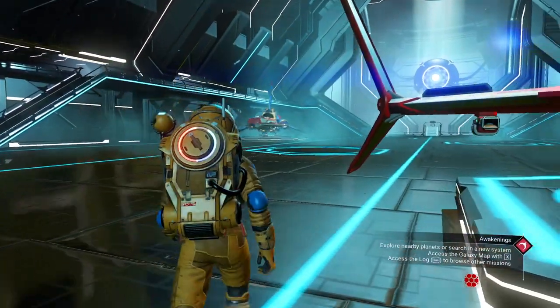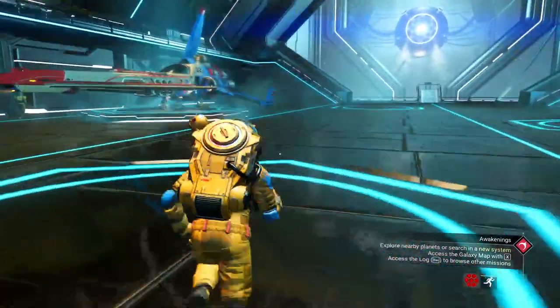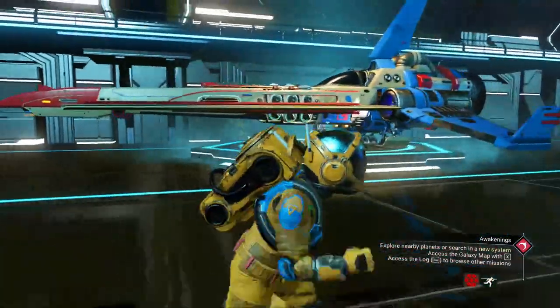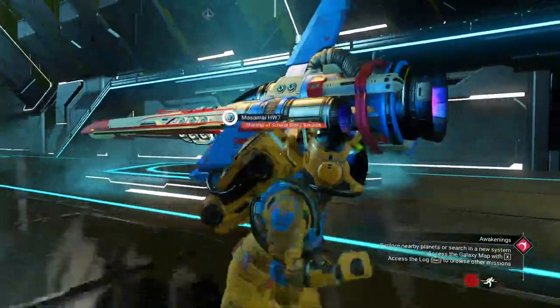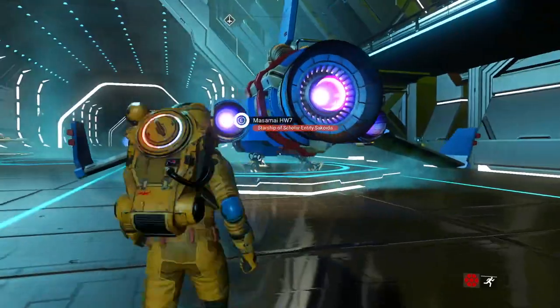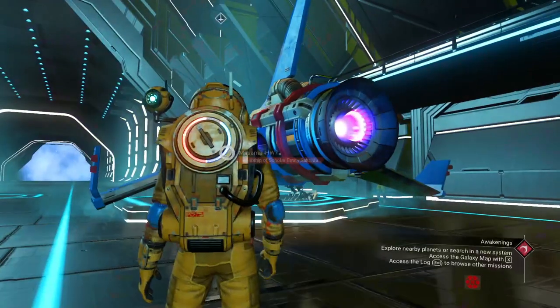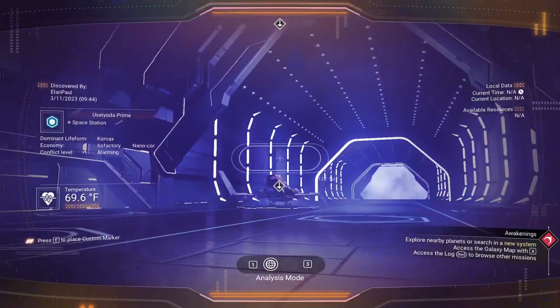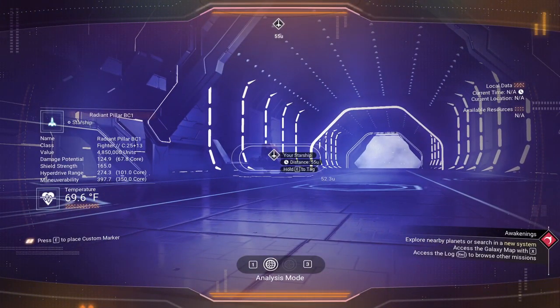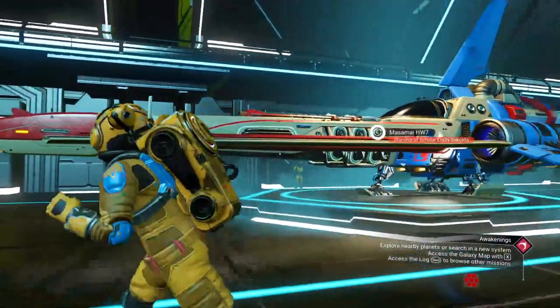That's actually a good looking fighter. I'm going to take a look at it for a bit. It's quite pretty — I love the spinner on the back. There are three of them. How much is it going for? About four million. It's 24 and 14 inventory slots, and I'm currently at 25 and 13, so really no big difference. It's a pretty ship.